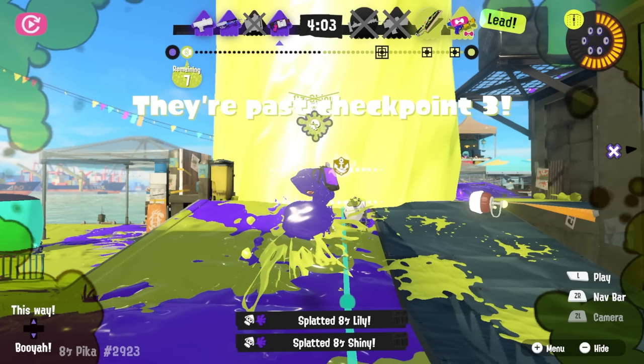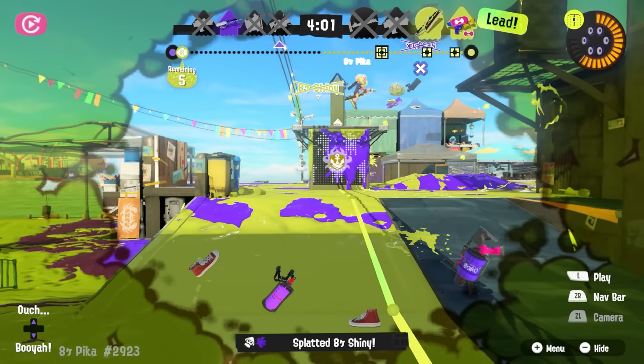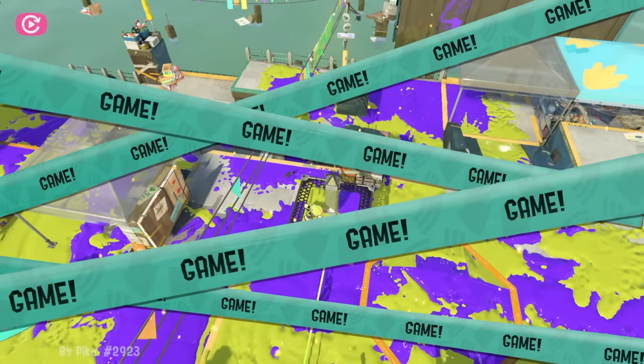But it doesn't even matter, because Krim has Tri-Strike again. All three get thrown at the tower, which keeps Mictland zoned out away from it, and Pika takes advantage of the strikes as a smokescreen to get free shots on Lex before Lex can figure out where he is. Lex goes down, and another goes down to the last strike. 62 seconds, three Tri-Strikes, Cherry Limeade KO.